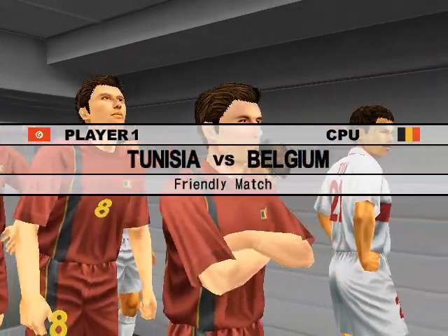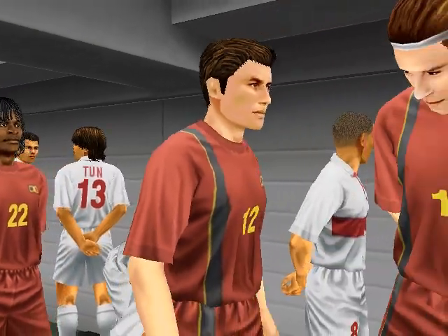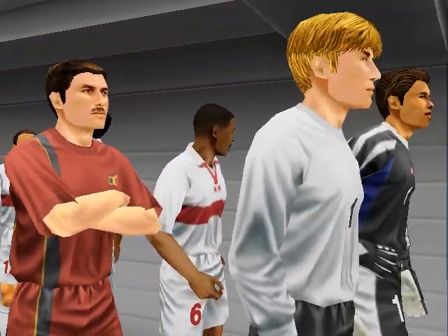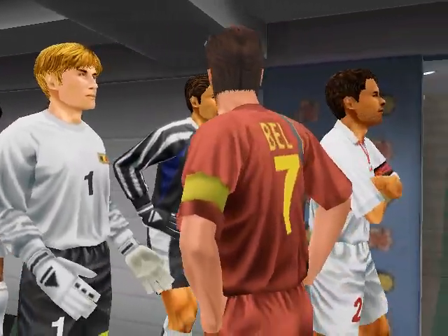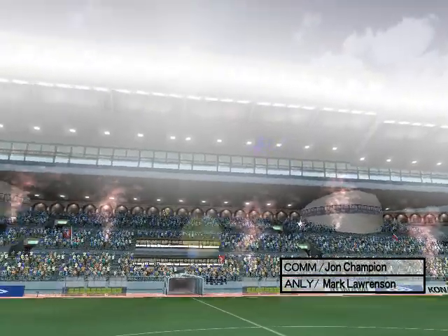Hello and welcome to you all. Our live match tonight is between Tunisia and Belgium. The flags are flying around the stadium, which is packed. Tunisia are the designated home side this evening. The crowd waits for the players to come out.